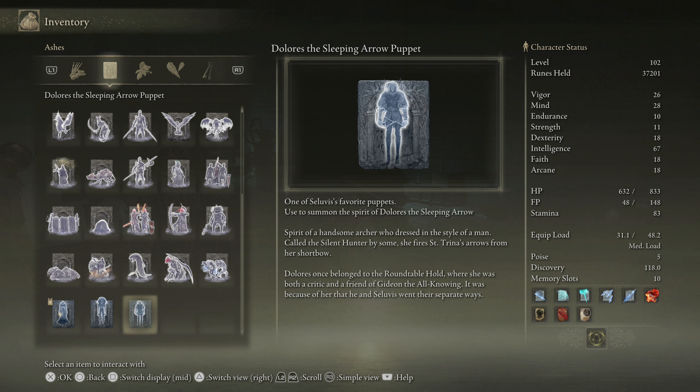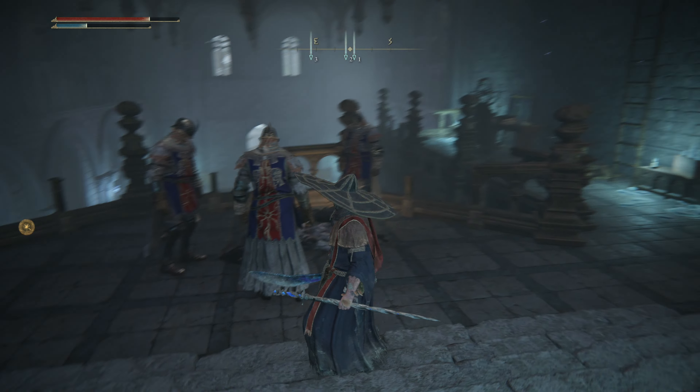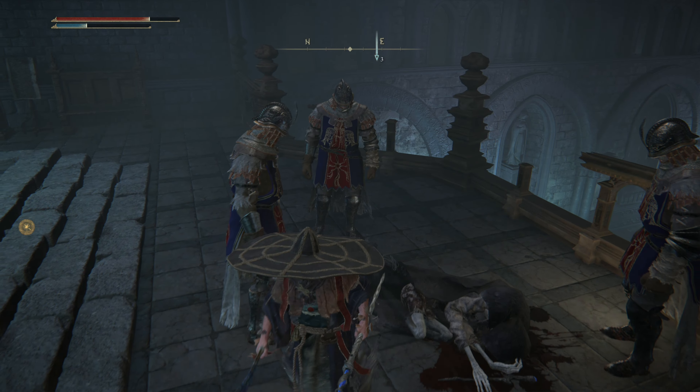So Gideon and Seluvis used to know each other! 'It was because of her that he and Seluvis went their separate ways.' Wait a minute - was Seluvis trying to get back at Gideon by poisoning his daughter Nepheli? Is that a thing? What just happened?!